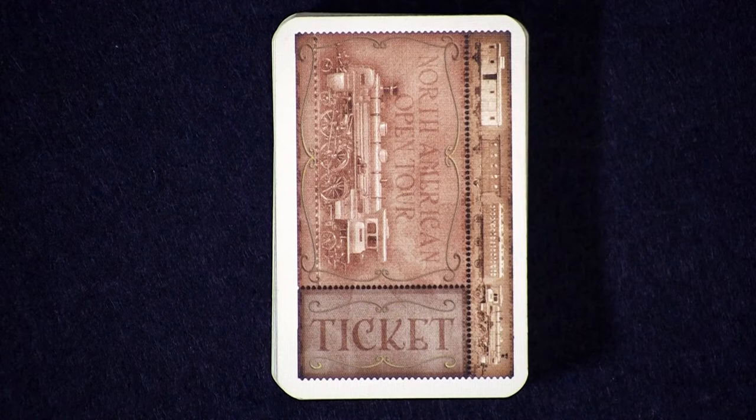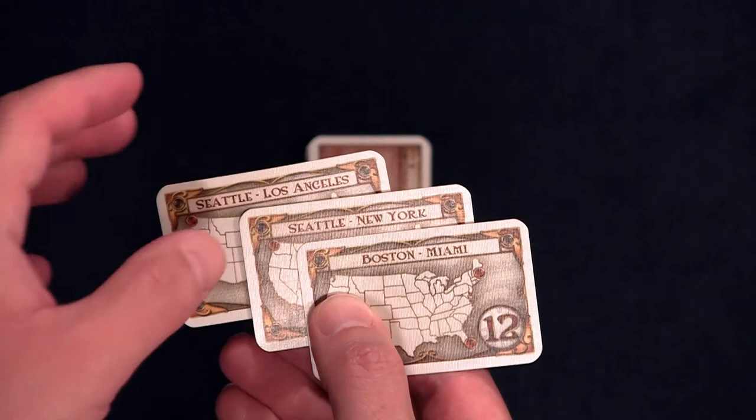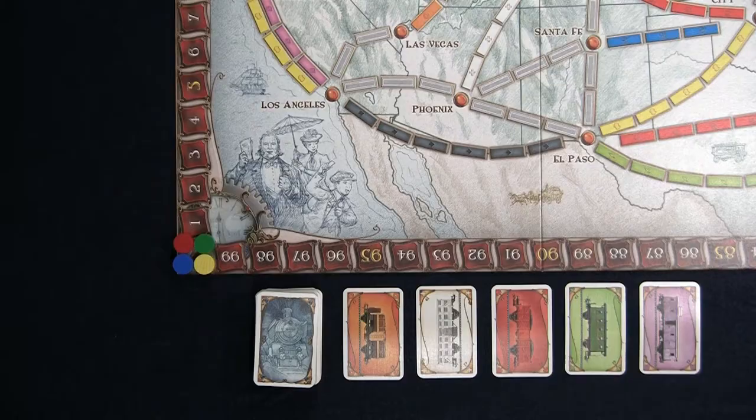Shuffle the destination ticket cards and deal three cards to each player. Each player looks at their destination tickets and decides which ones they wish to keep. A player must keep at least two but may keep all three if he or she so chooses. Any returned cards are placed on the bottom of the destination ticket deck.